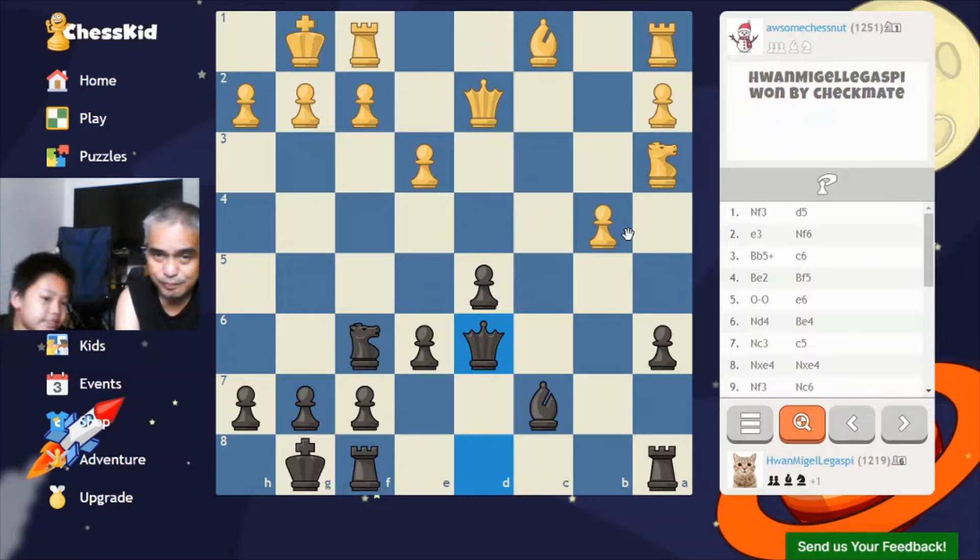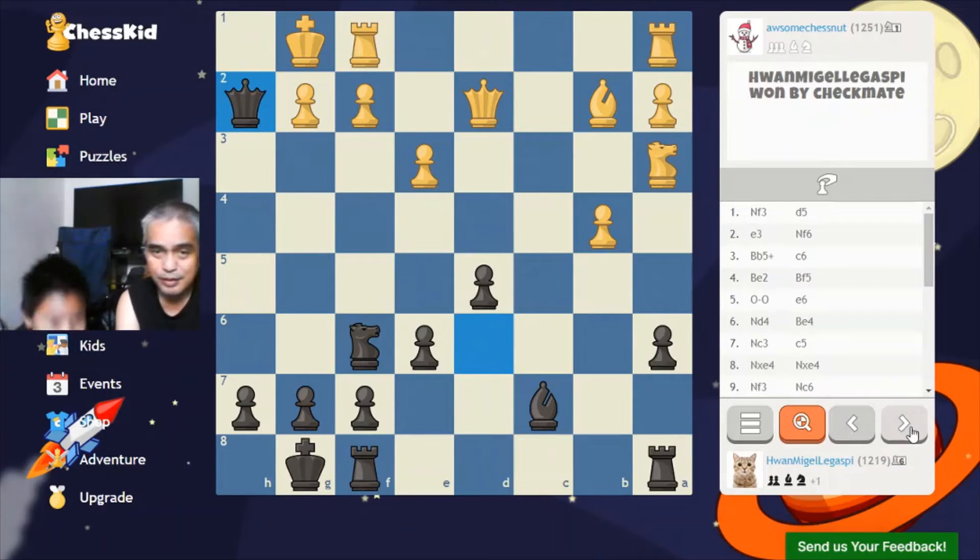He made a giant mistake. He could've pushed the G2 pawn up one step to G3, but instead he moved his bishop just to attack my knight — he didn't see the threat of checkmate. Checkmate! So I won by checkmate. He should've pushed his pawn instead.